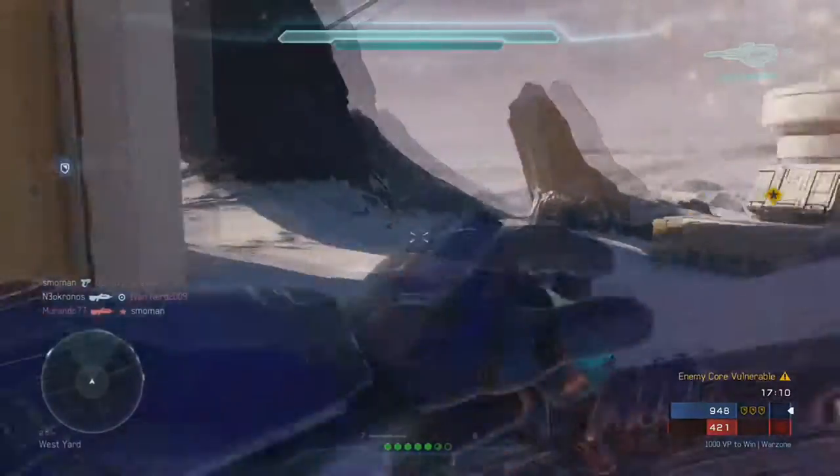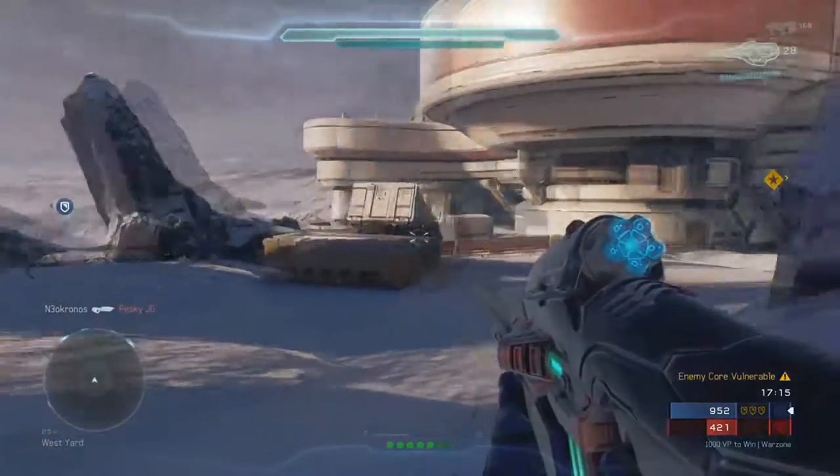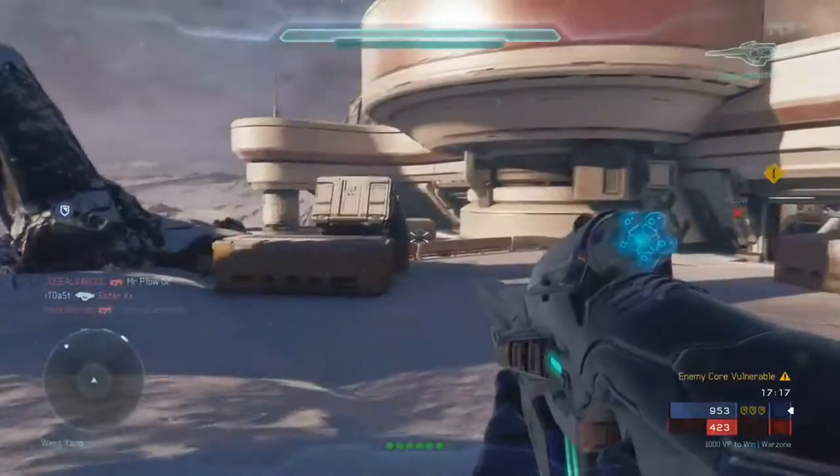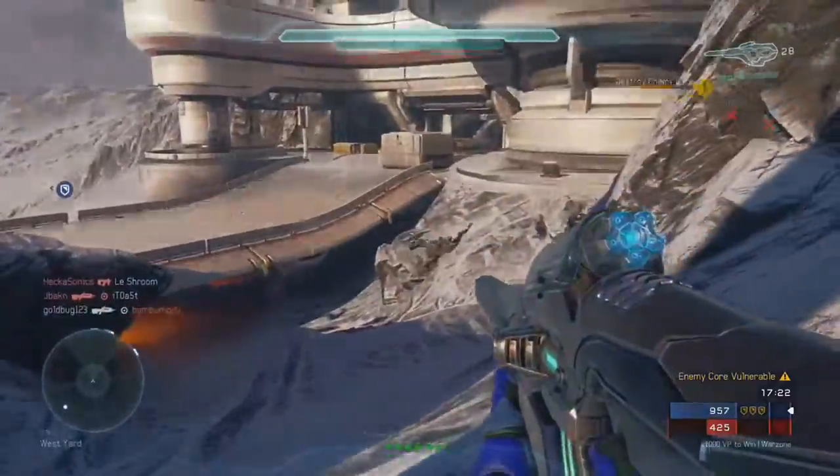Jackals in particular favor it due to their skill in marksmanship, though Sangheili and Jiralhanae have both been seen commonly wielding this weapon as well. This, along with the Energy Sword, appears to be the Arbiter's weapon of choice, as he is almost always seen wielding one.